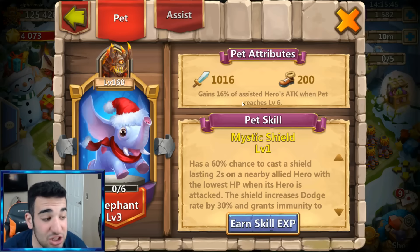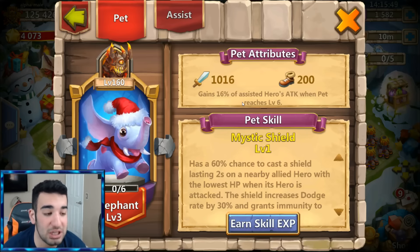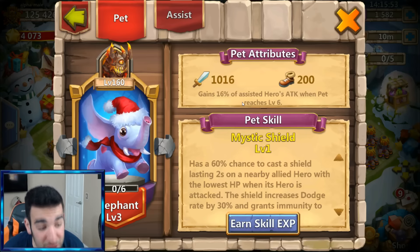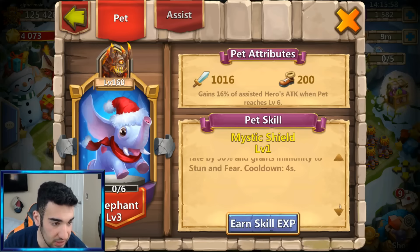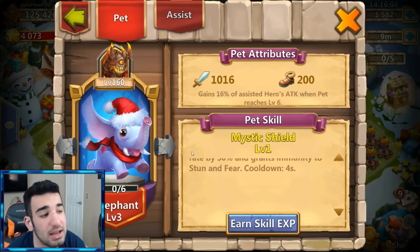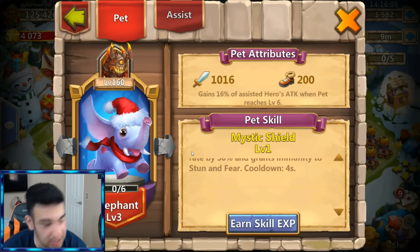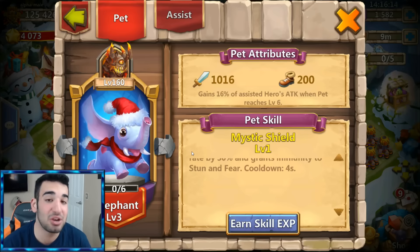Yellowfin has a 60% chance to cast a shield lasting two seconds on a nearby allied hero with the lowest HP when its hero is attacked. The shield increases dodge rate by 30% and grants immunity to stun and fear, with a cooldown of four seconds. At level six it also gains 16% of the assisted hero's attack. This pet kind of threw everything off for me.